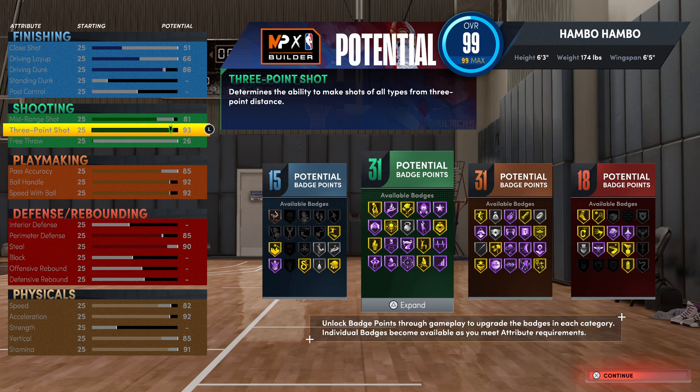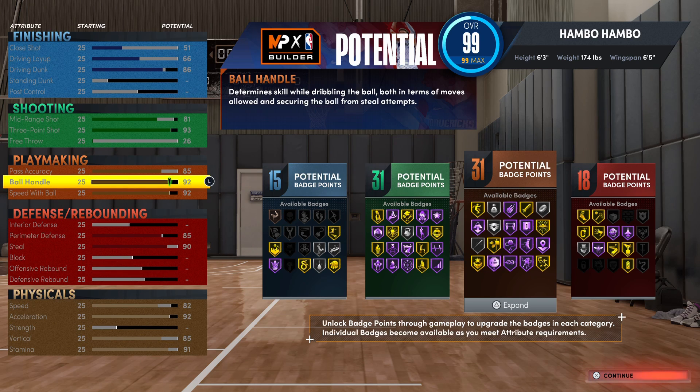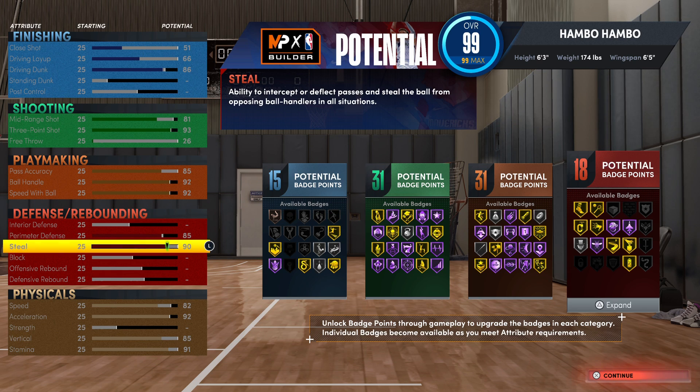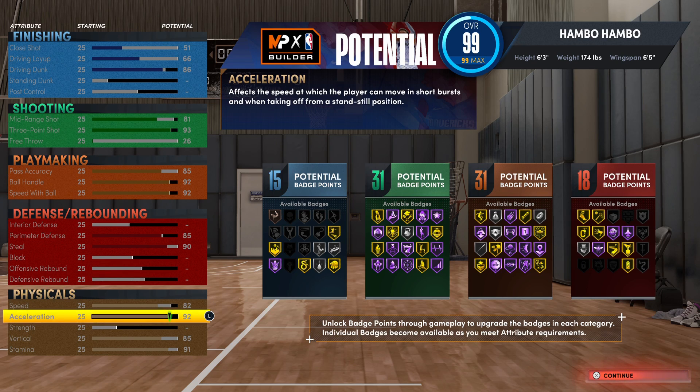For shooting, this is absolutely elite — you get 31 total shooting badges and a 93 three-pointer, which becomes a 98 three-pointer with jump shot boosts. For playmaking, it's just as elite: Hall of Fame Handles for Days, Hall of Fame Quick First Step, Hall of Fame Clamp Chain, and good passing. On defense and rebounding, you're definitely better than most point guard builds.